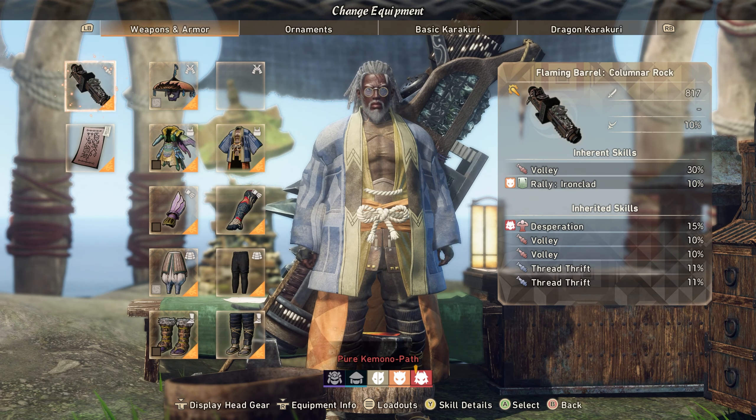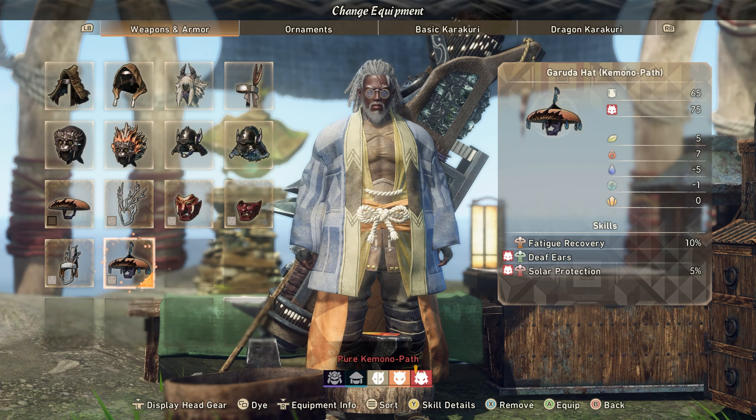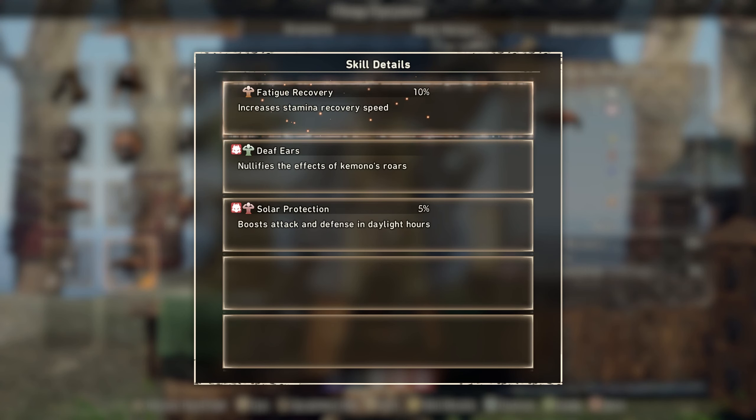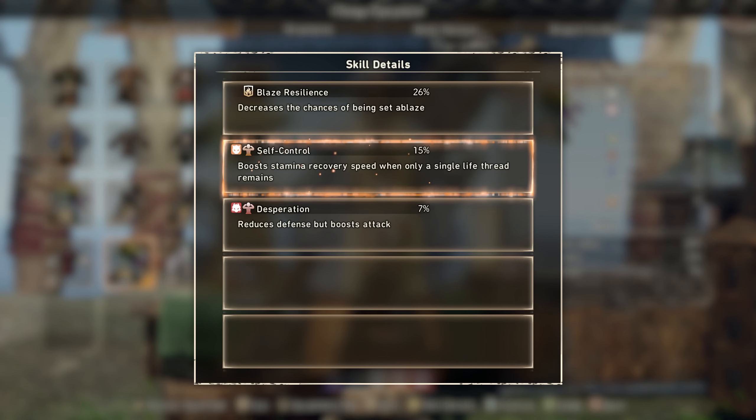For armor, the headpiece is the Garuda set — really good. It comes with Fatigue Recovery for 10% faster stamina recovery, Deaf Ears to nullify roars (though the rooster monster still gets you), and Solar Protection which boosts attack and defense by 5% during daylight hours. On the chest piece, we have Blazing Resilience to decrease the chance of getting set ablaze, and Desperation again for 7% more attack — making us a bit more squishy. Self-Control boosts stamina when at one life remaining.